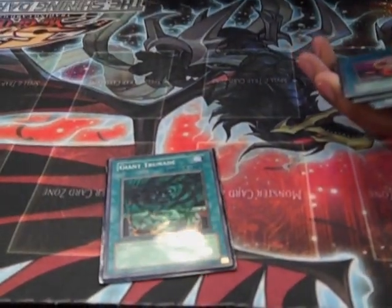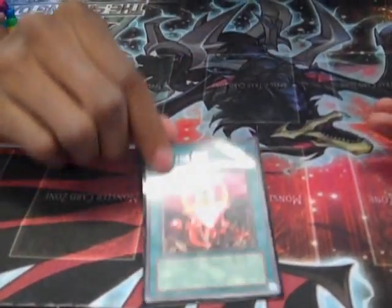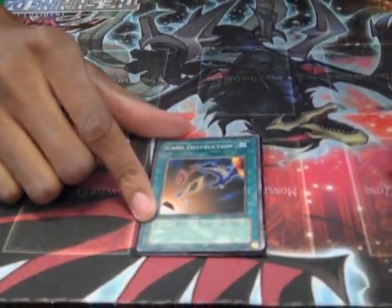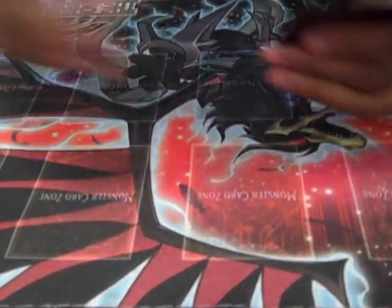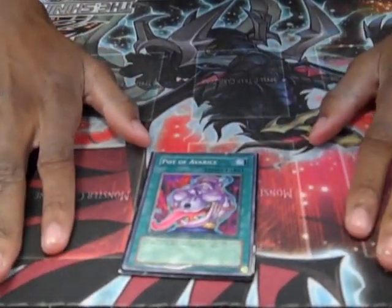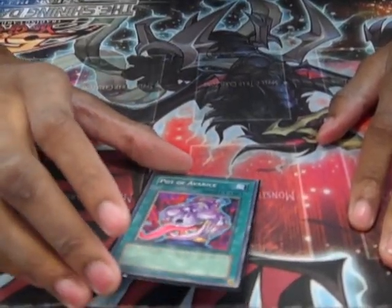Two Water-type monsters. One Giant Trunade, just for Infernities — most of the decks that set. One One for One to get the Substitoad out really fast. One Card Destruction for draw power and unwanted frogs. And one Pot of Avarice — when you mill your whole hand and you just need to get that extra draw for the Mass Driver or Ronin Toadin.